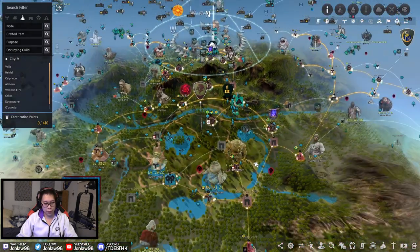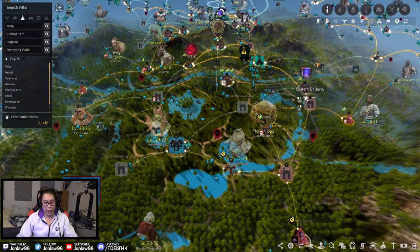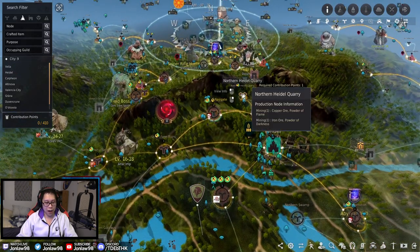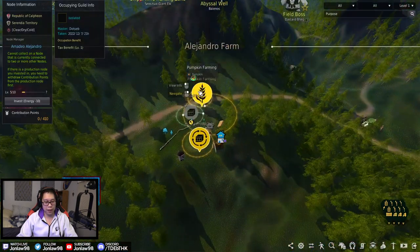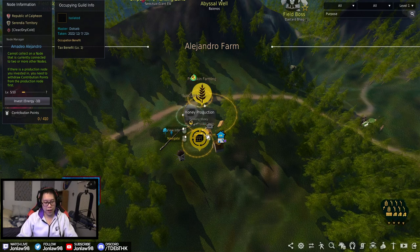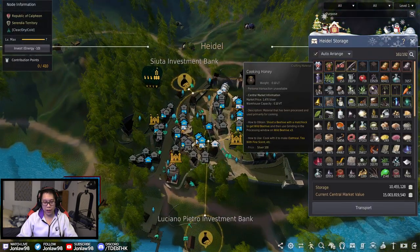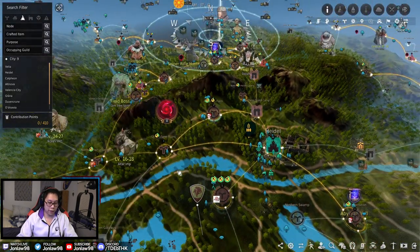Serendia is a big one because it has a lot of timbers and ores. Up in the north area I have copper and iron nodes, and then pumpkins — one of the few nodes that has pumpkins and cooking honey. These are used for cooking obviously, and cooking honey doesn't have too many nodes so I've had this one going for many years. I sell the cooking honey or use it if I have too much.